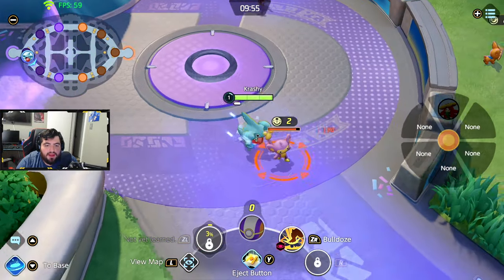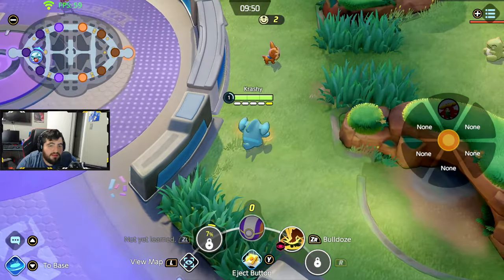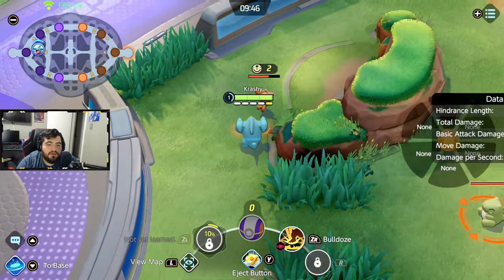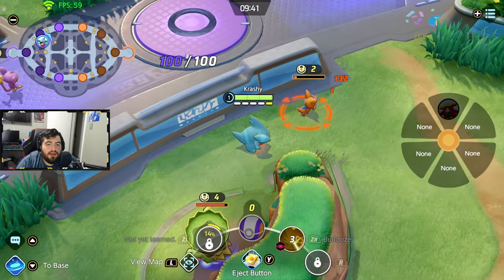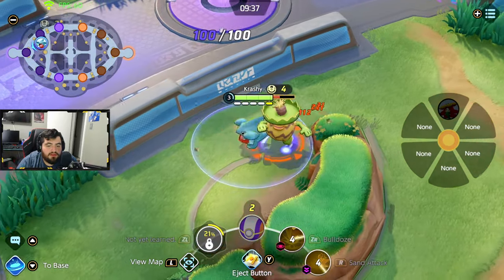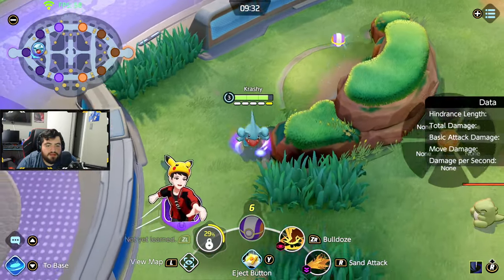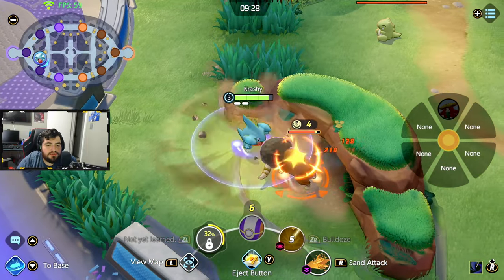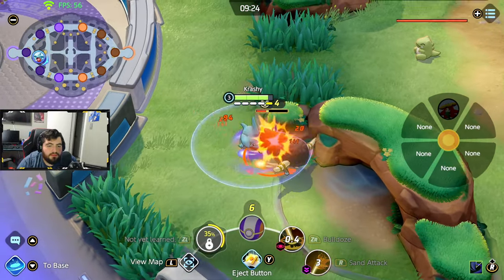I am going to be playing as Garchomp and we're just going to leash that first one. Your laners will take that over and you're going to want to immediately move up right here in the jungle. I kind of just scuffed and walked right by the dummy, but I'm going to go ahead and start this and just continue your clear into Ludicolo.